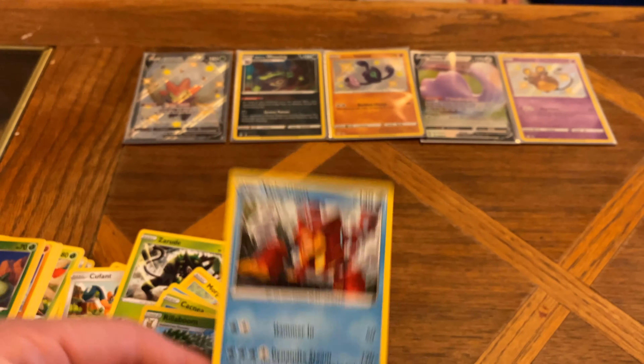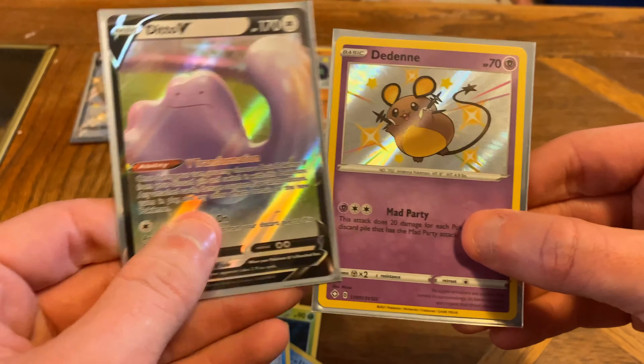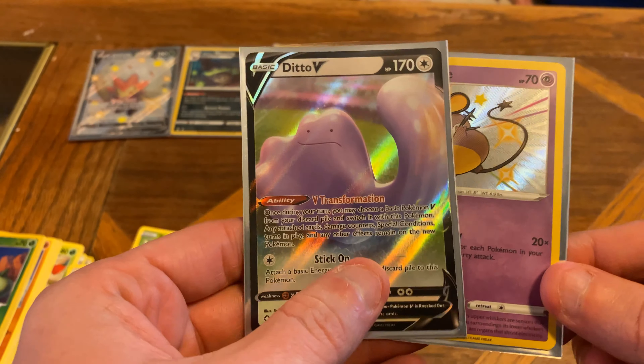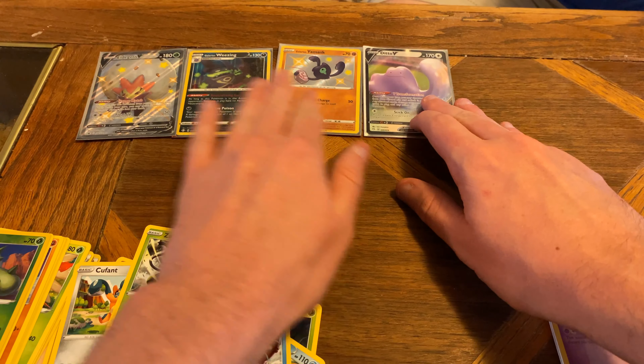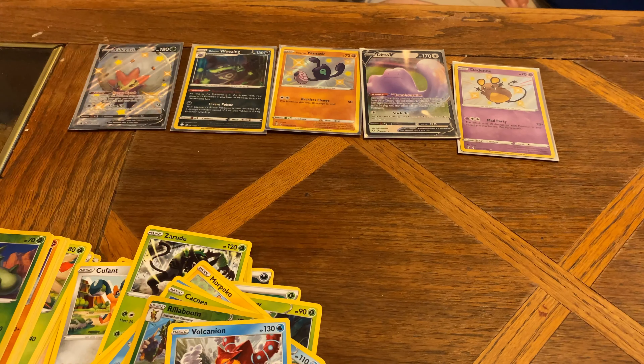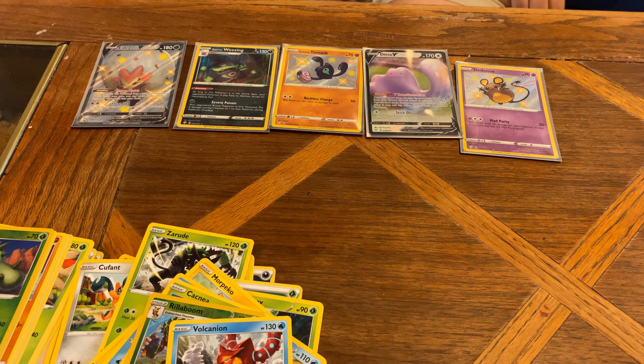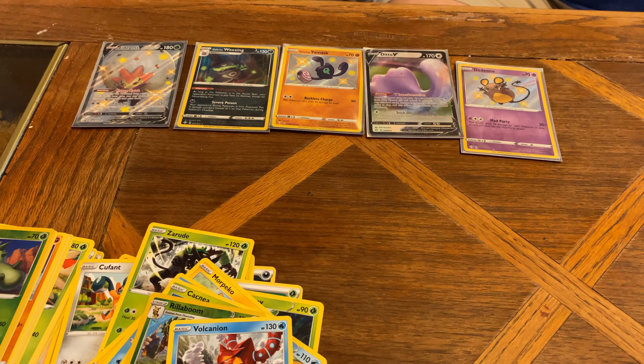Let's go ahead and summarize the pulls. We have the promo Eldegoss V, a Galarian Wheezing Holo, the Shiny Galarian Yamask, Ditto V - which our boy Haas is most excited about - and the Shiny Dedenne. If you watched the whole video, we truly appreciate it. We are so excited to be back making videos. If you guys enjoy the content, please consider subscribing, liking, and commenting below. What is your favorite shiny and what is your chase card for Shining Fates and Evolving Skies? You guys take it easy and we will catch you in the next video.